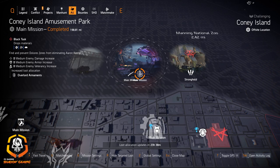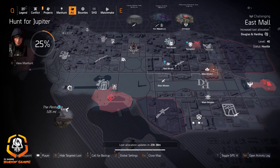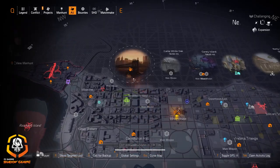Shotguns at Coney Island Ballpark and Overlord Ornaments at Coney Island Amusement Park. And finally for Washington DC, Badger Tuff at Manning National Zoo. That's the targeted loot allocation for Washington DC — let's head over to New York.